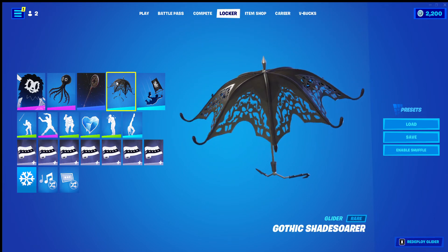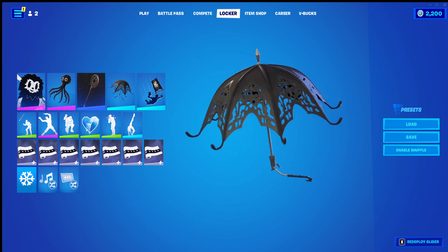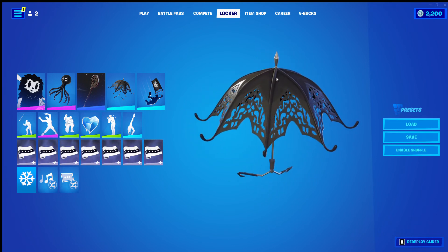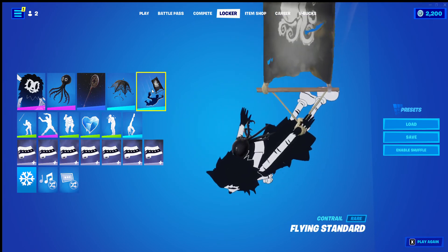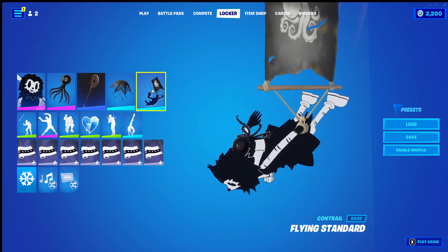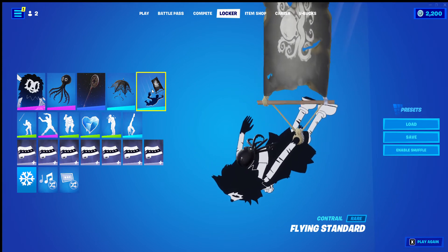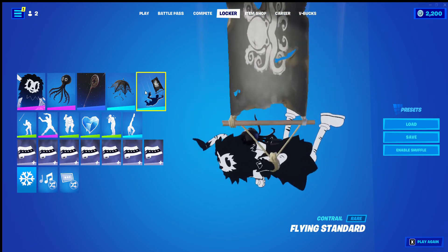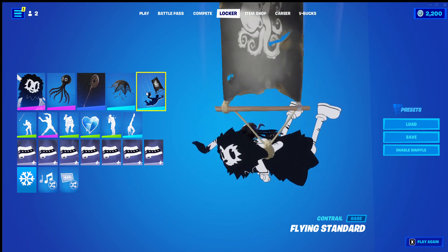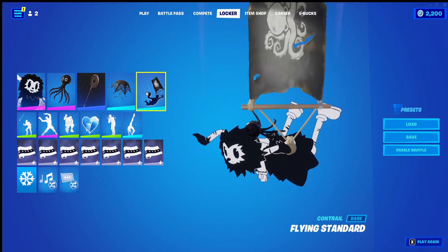Gothic Shade Sora is the glider. I do like this one a lot. I think it goes very nicely with this overhauled set. Flying Standard is Alcantara. I am once again a big fan of this one. The colours and the octopus on it go for more of an animal theme that I'm trying to strive for, so I'm happy with that.